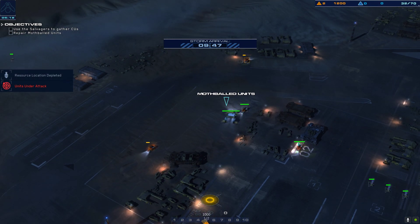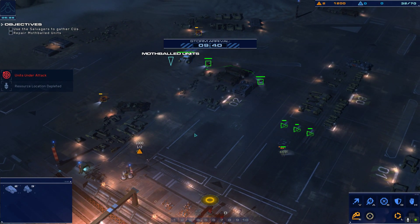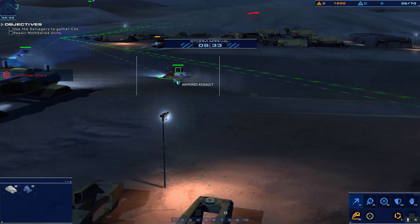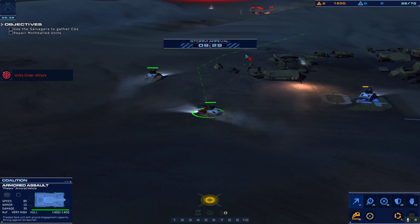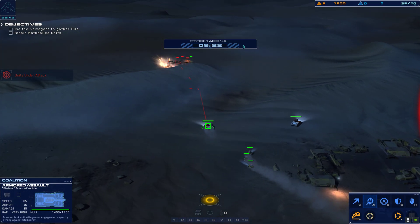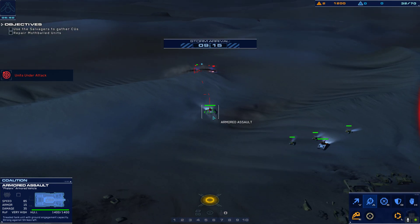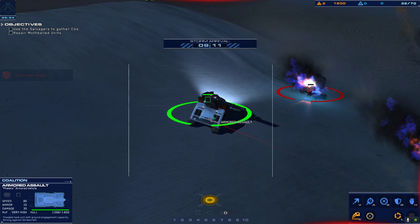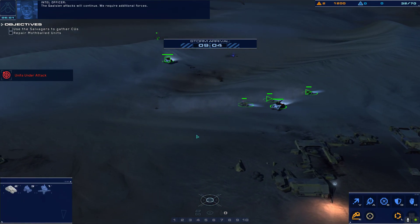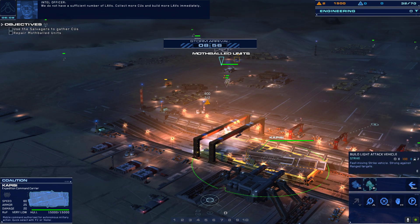Sensor post destroyed — they are destroying the sensor posts. Let's go take care of them. We're heading towards them and engaging. They are Gaalsien units — sand skimmers. Armored assault is engaging sand skimmers. Light attack vehicle is under fire. The Gaalsien attacks will continue; we require additional forces. We do not have a sufficient number of LAVs. Collect more CUs and build more LAVs immediately. Building more LAVs.